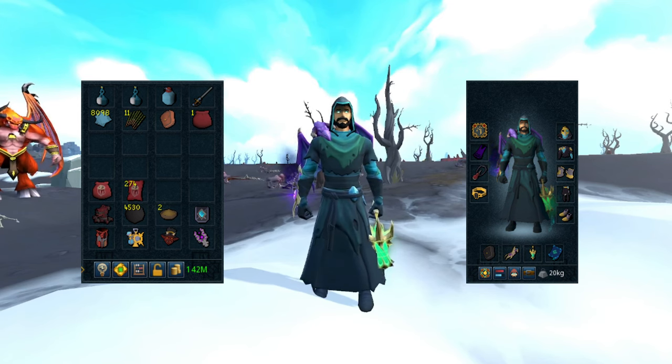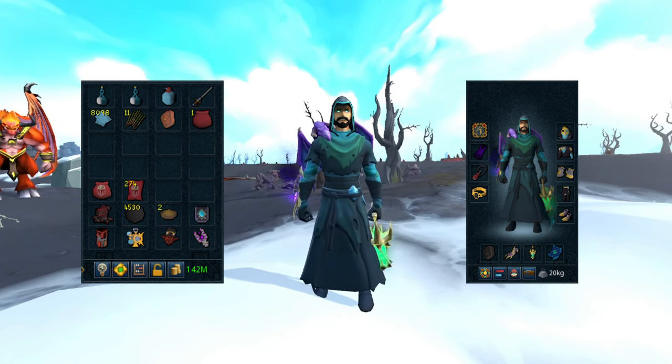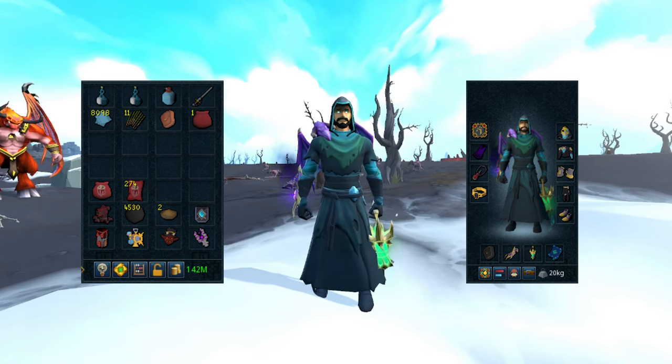This gear setup is designed for the Animate Dead spell, but if you haven't completed the City of Senntisten quest it still works — Animate Dead just helps with damage reduction over time. We're running three pieces of the Death Warden outfit: helm, body, and legs, plus two pieces of Cryptbloom for the melee damage reduction effect. For gloves and boots, use the inspiration aura — anything that helps generate adrenaline works better here than vampirism because of how the Revo bar functions. A zuck cape or anything with a high Necromancy stat works great.